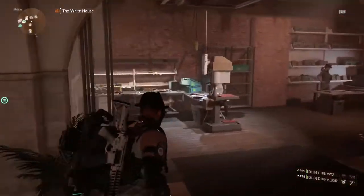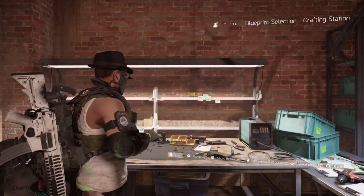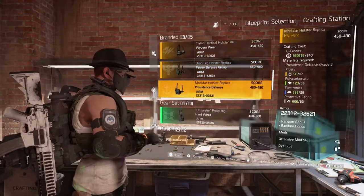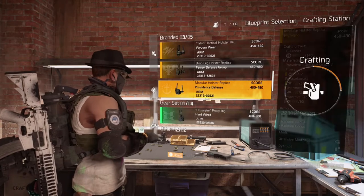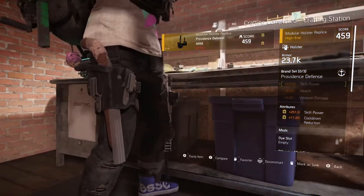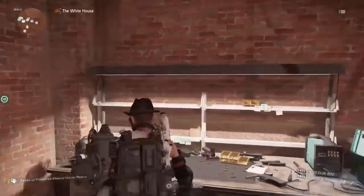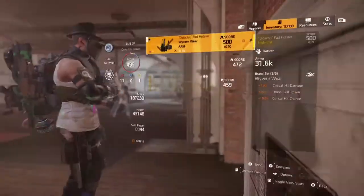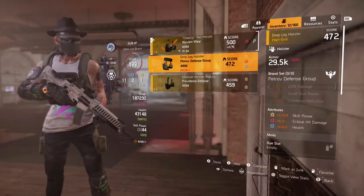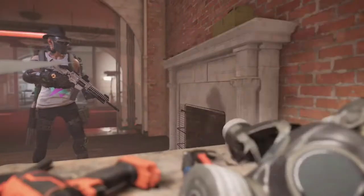To get the other holster, a good way is to go to your crafting bench and see if you've got the blueprint to craft the Providence holster. Those are the two holsters you'll need to make the exotic holster, so keep those in your inventory and keep them safe. If you've already got one, that's great; if not, there's the crafting bench and there's the vendor.